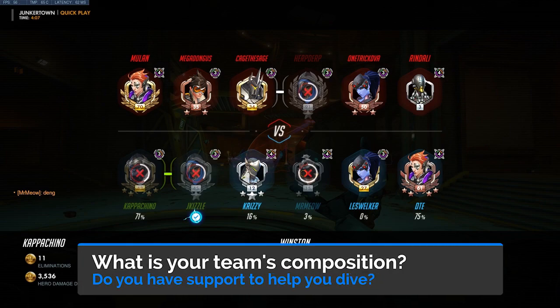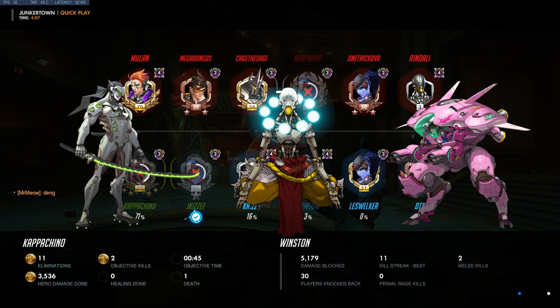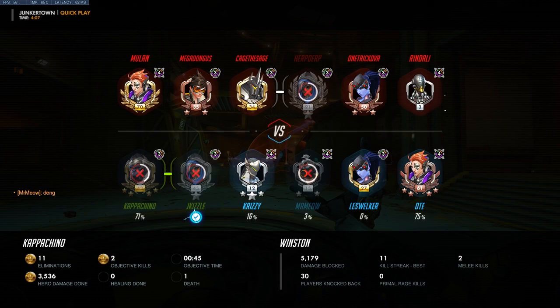Another question to ask is: what is your team composition? Look at your team and see what you have. If you have a full dive comp, perhaps it's okay to take on the more front-ended initiations. If not, you may have to play a little more passive or less direct. In this case, with a more static comp where only Genji can dive with me and only Ana has the healing range to support me, I probably shouldn't play as aggressively as if I had a full dive comp.